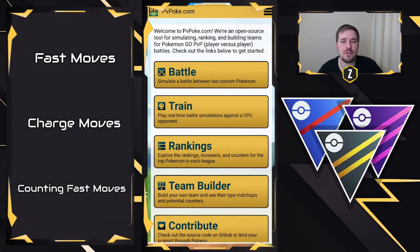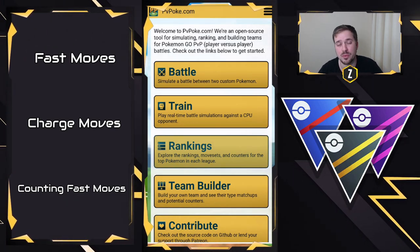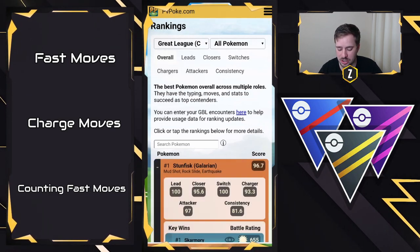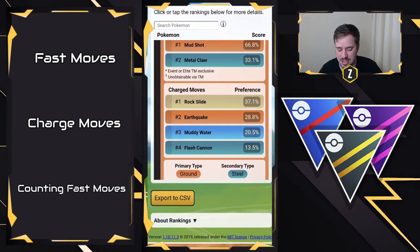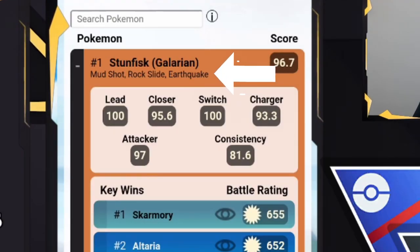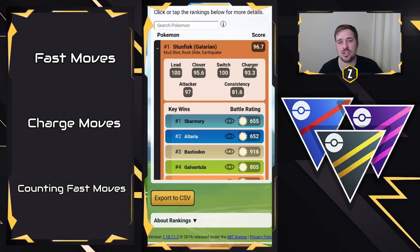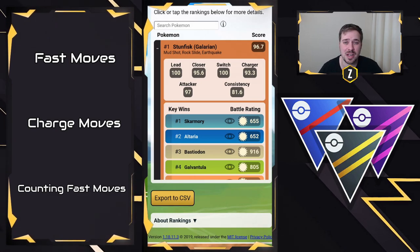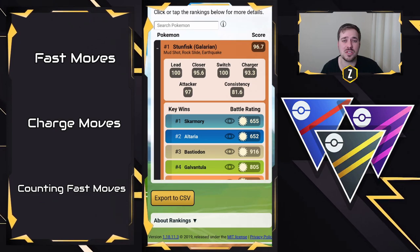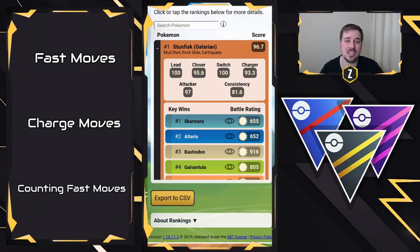First up we're going to talk about fast moves. When it comes to fast moves on your Pokémon, one of the places you guys can look up is the ranking section. This will give you an in-depth look and recommended moveset for your own Pokémon. So if we take a look at Galarian Stunfisk right here, we can scroll down and see its fast moves of Mud Shot and Metal Claw. PvPoke's recommendations I would say are 99% reliable. Sometimes there's those 1% situations where a different move in a certain meta can perform really well because no one expects it — Fire Blast on Alolan Marowak for example. When in doubt, go with PvPoke's recommended moveset.